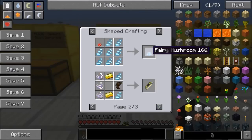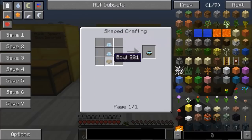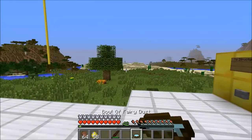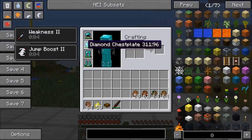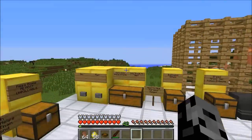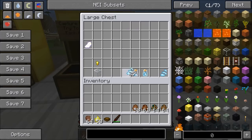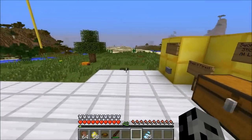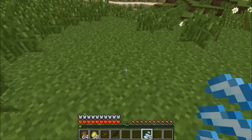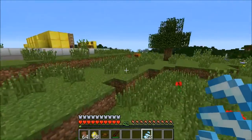Fairy dust can also be used for a fairy mushroom - basically a mushroom and a bunch of fairy dust. Then use two of these with a bowl and you get a bowl of fairy stew, which is pretty much food. If I eat it, I get some hunger back plus special effects: weakness and jump boost. I wish this lasted a little longer since it's pretty expensive. Also, fairy dust actually works as bone meal - not really on saplings, but if you're growing a garden with wheat and stuff like that, you can use fairy dust instead of bone meal.